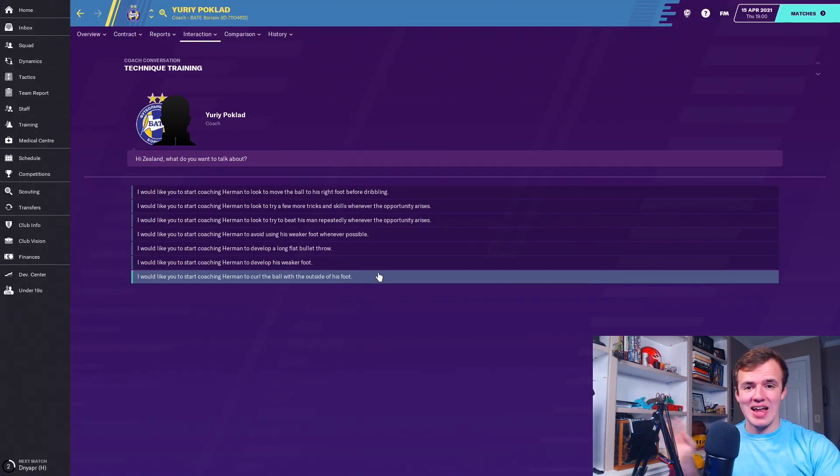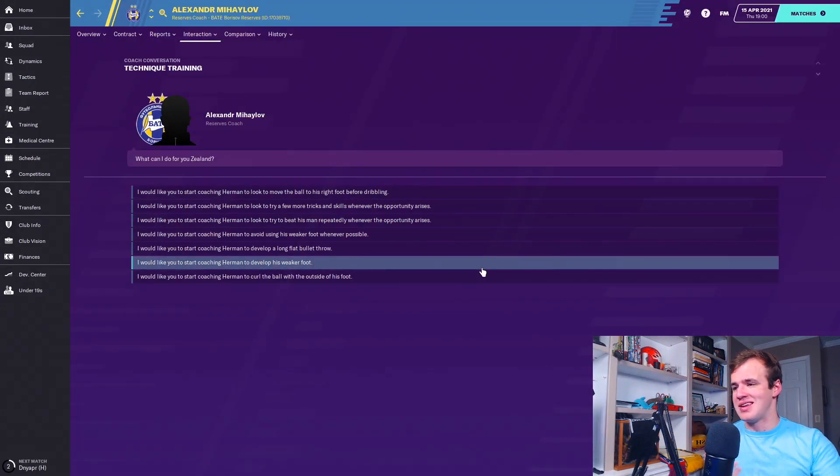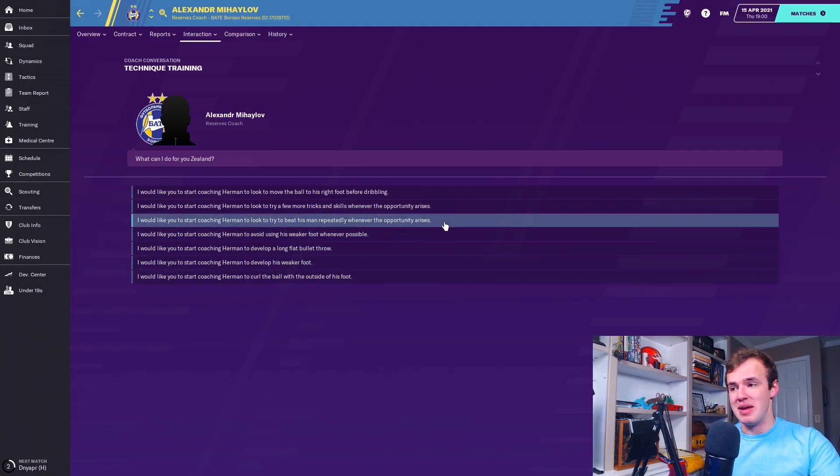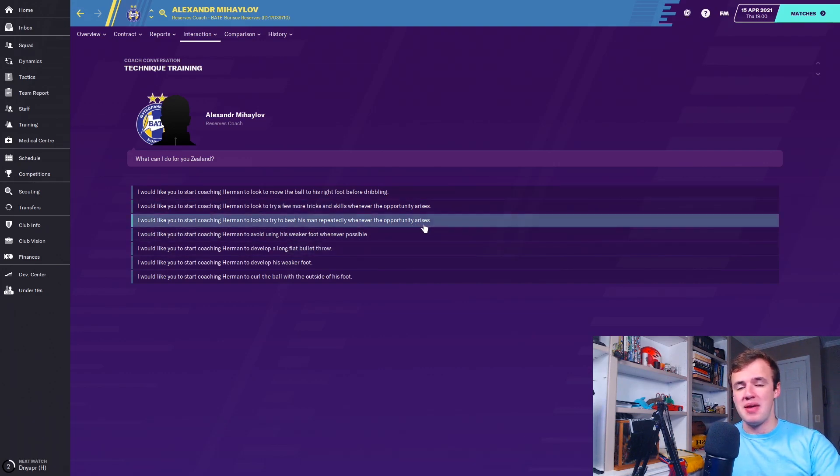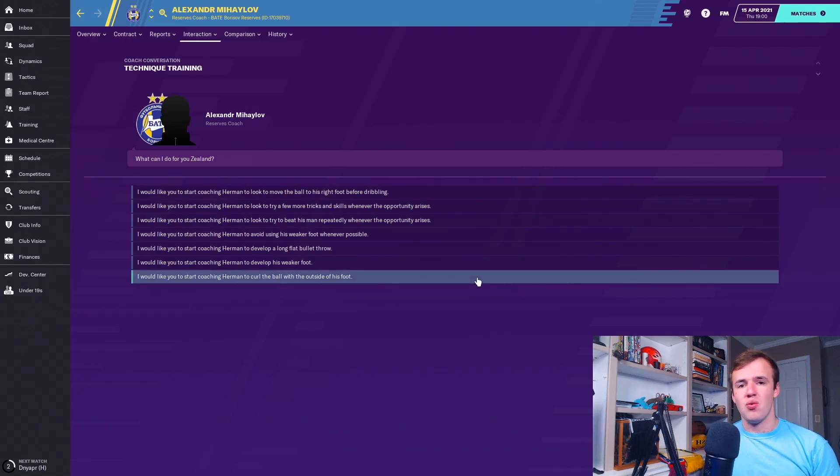Then there's 'curl the ball with the outside of the foot' — this requires a high level of technical proficiency, anticipation, decision-making, flair, teamwork, and creativity. The last two are a little unnecessary to train on players. 'Tries to beat man repeatedly when the opportunity arises' — some players with great creativity and dribbling ability are going to just have this trait naturally. Then there's 'try a few more tricks and skills whenever the opportunity arises' — this obviously has to do with dribbling and creativity as well, but at an even higher level. I imagine it's just on some of the top players in the world. Beating man repeatedly is somewhat useful; tricks and skills whenever the opportunity arises — that's for fun.